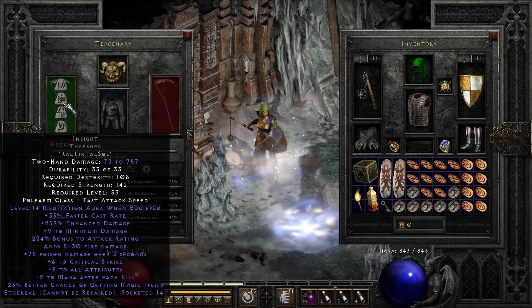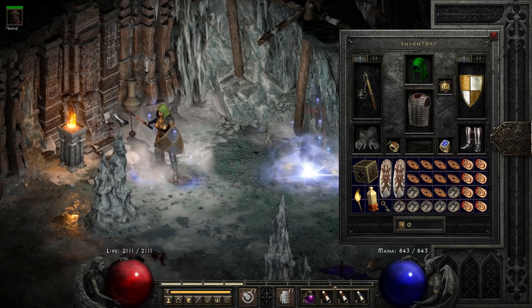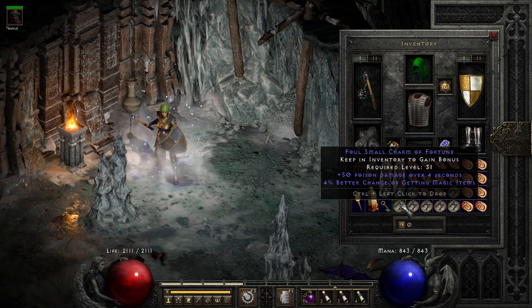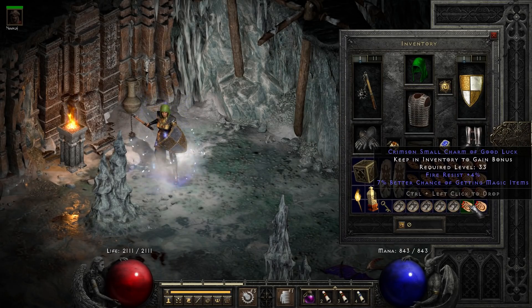You can check out the timer I've placed at the bottom of the screen where my stamina bar should normally be. The areas I mainly went for are the Pit, Ancient Tunnels, Arcane and Kale Sanctuary, the Frigid Highlands for Eldritch and Shank, as well as the Glacial Trail.